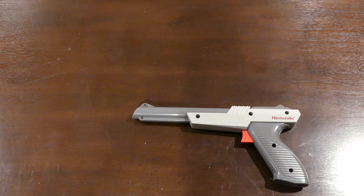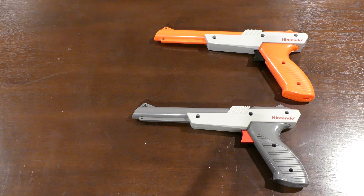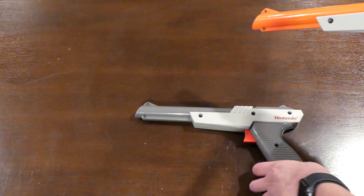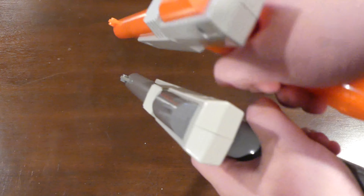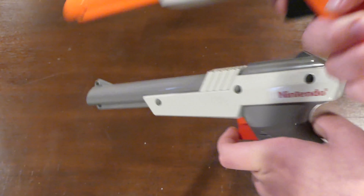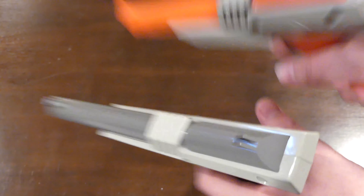Another thing I'd like to mention is that the Zapper has two versions. The earlier 1985 version, the gray version, and the later 1987 orange version. The versions are basically identical, except for a color change. The reason why the colors were changed was due to new toy law regulations, saying that they couldn't look too realistic. Personally, I prefer the gray one, but there's no difference between the gray one and the orange one. They're both basically identical.